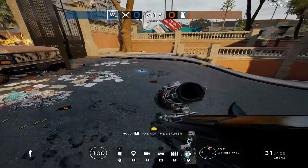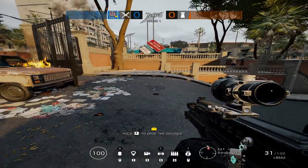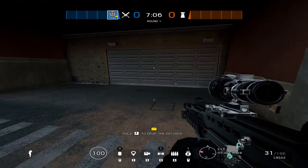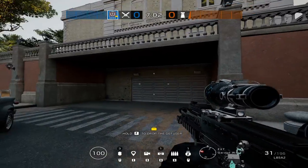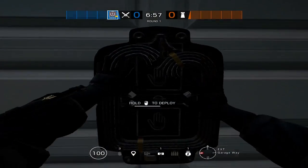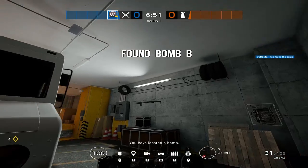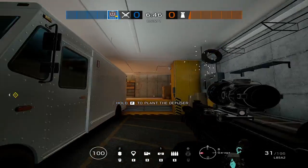The EMP has a pretty decent range when it goes off — you can kind of see the outline right there when it went off. It goes through walls, reinforcements, and floors. So if you're upstairs, or below in the garage and you want to get something above you like on a hatch, you can do that. If they have the hatch reinforced above, you can angle it into a corner and it'll get things on the floor if you need that.